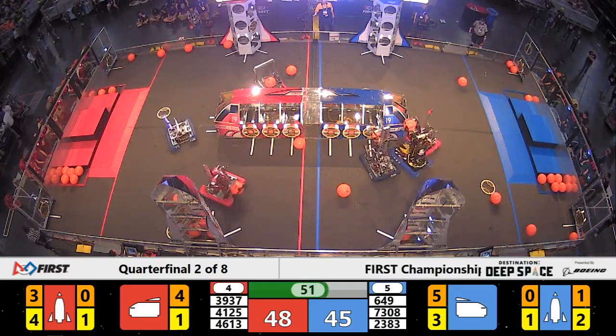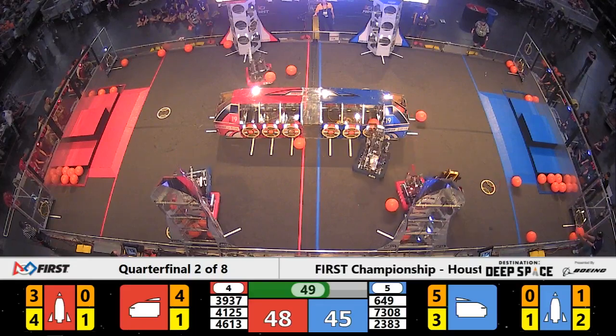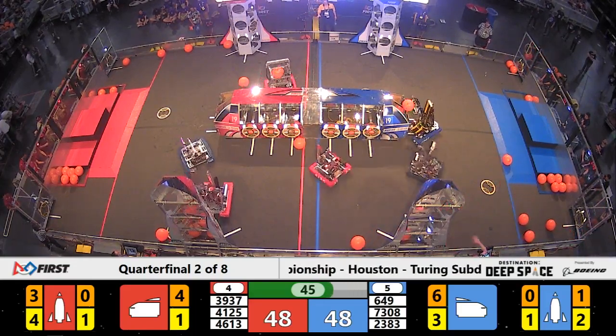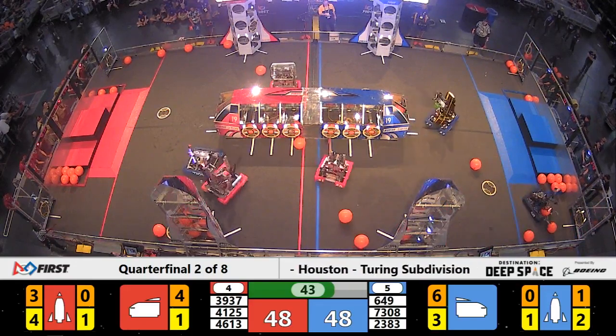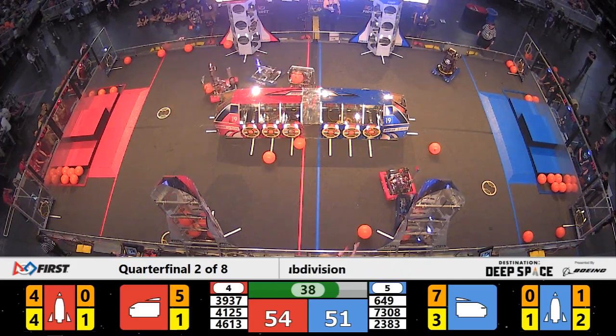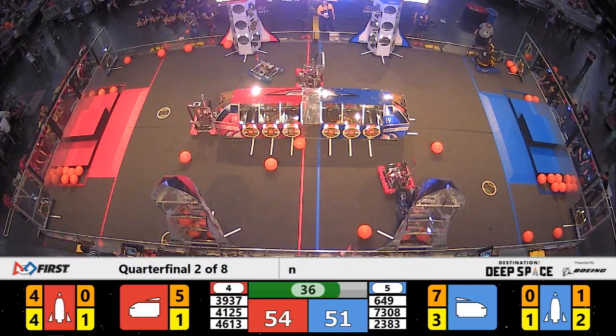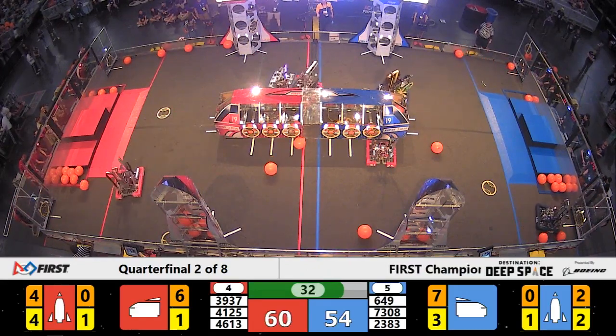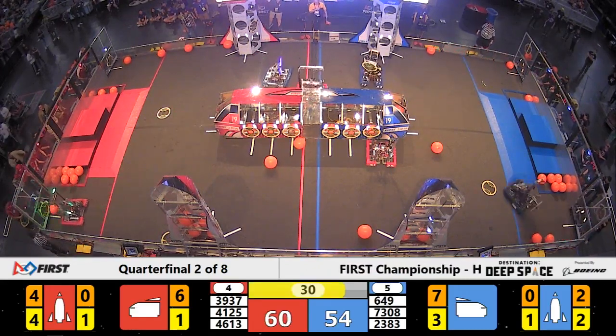7308 bouncing off the habitat platform, pushing against the 4613 Red Backs, and Barker scores despite the defense — three point advantage to the red side with 35 seconds. Breakaway getting pushed up against the cargo ship by Deep Vision.